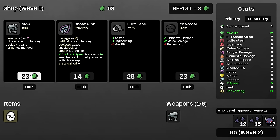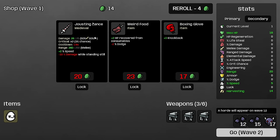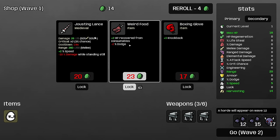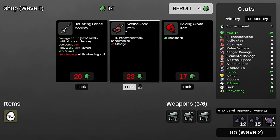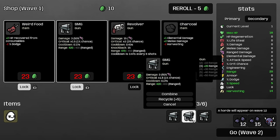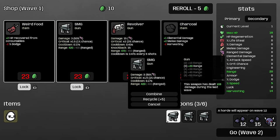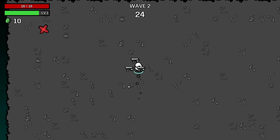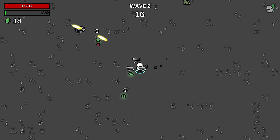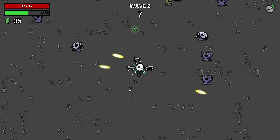We're going to reroll and grab a gun, and we got another SMG. Weird food is an item we're going to lock because we always want to buy it — it's an S-tier item, one of the best in the game. We're going to lock the submachine gun but not the revolver, because we pretty much only want to buy submachine guns or shotguns. Those are the two best guns and we're trying to get that combination. If you have too many different kinds of weapons, you can have trouble leveling them up, so you usually want to go with one or maximum two different kinds of weapons — typically six of the same weapon on most builds, but because this is a gun build, we can get away with two different weapon types.